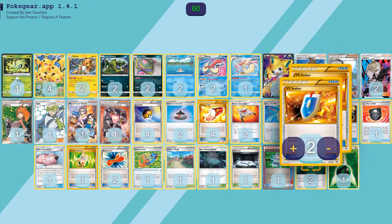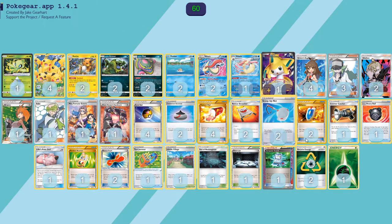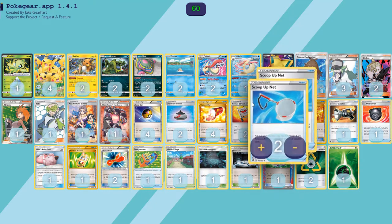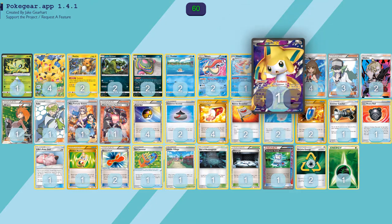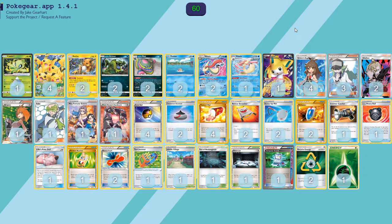We have two copies of Scoop Up Net. You want to get Jirachi out of play. Occasionally, if you're unable to attack with Celebi every turn — if your opponent uses a Flare Grunt on your energy in play or a Faba — then you can grab a Scoop Up Net and use it on a Raichu if need be. But mainly just for getting Jirachi out of play, though it can be used for the rest of the Pokemon if needed. I would not play less than two, because you do want to have one every game.